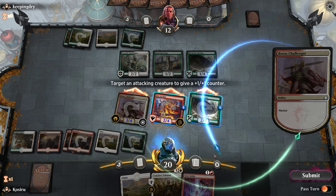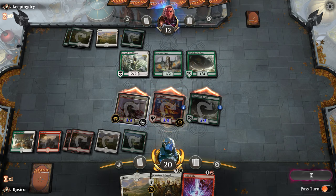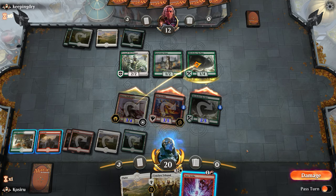Never punished. So we swing out here. I'm trying to condition him to block — we will Lava Coil that because that is exact. Then we will swing out. We're getting in for 5, and this would be an extra 3 for 8 total damage.